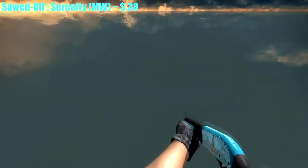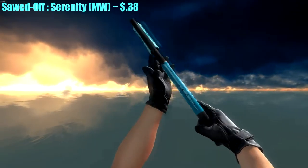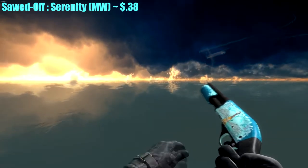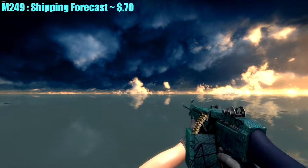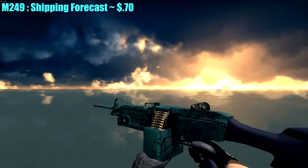For the Sawed-Off, I chose the Serenity, Minimal Wear — this gun is only $0.38. I actually pulled this from an unboxing video, but I bought this one separately. For the M249, I chose the Shipping Forecast for $0.70 — it's a little green, but it's somewhat blue and it's a nice skin.